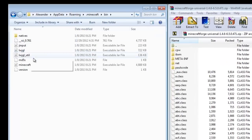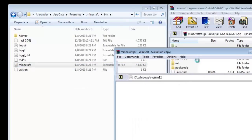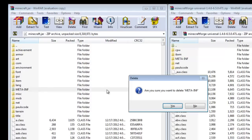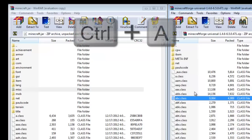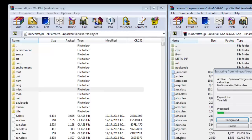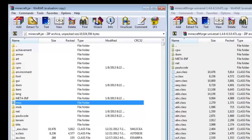Now go back to your bin folder and find your minecraft.jar. Right-click on it and open it with WinRAR or any other zip opener. Delete the META-INF folder — if you don't, you won't be able to install this mod. Now go over to your Minecraft Forge Universal, press Ctrl+A to highlight everything, then drag all of it over to the side and add and replace the files. Press OK and wait a little.